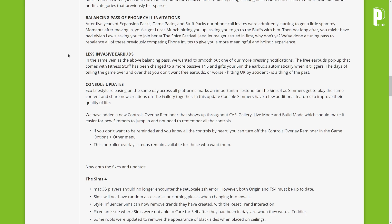Less invasive earbuds — the free earbuds pop-up that comes with Fitness Stuff has been changed to a more passive TNS notification, and it gifts your Sim the earbuds automatically when it triggers. The days of telling the game over and over that you don't want free earbuds, or worse hitting OK by accident, are a thing of the past.